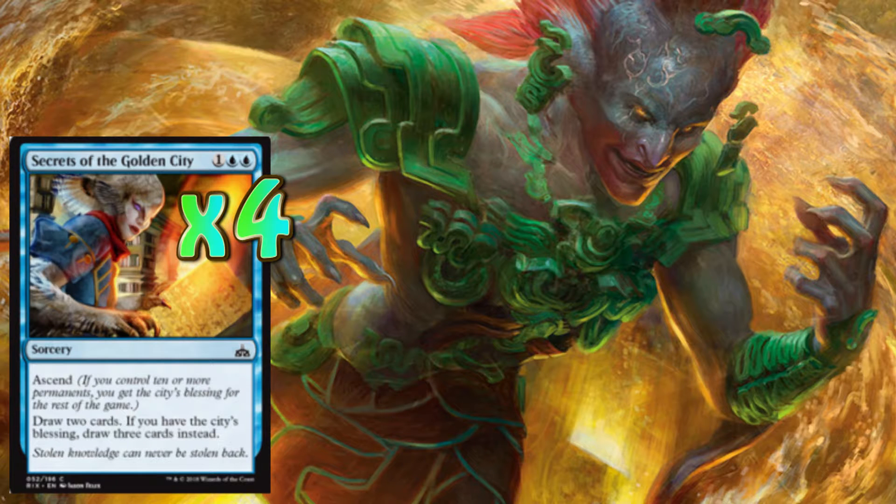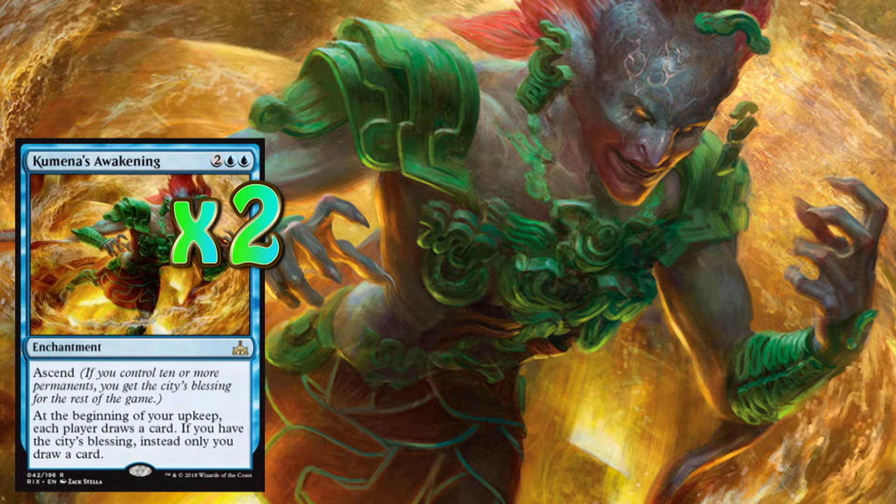Let's move on to our next card and that is going to be two copies of Kumena's Awakening. Kumena's Awakening is two blue and two others, so it's a four drop enchantment — another permanent. When we have ascend, at the beginning of your upkeep we draw two cards and our opponent doesn't get any draws. I would rather hold this as a dead card in my hand than let my opponents draw into more cards. So when this comes into play, we should have enough permanents to ascend and then every turn we start drawing two cards.